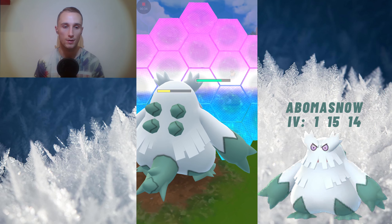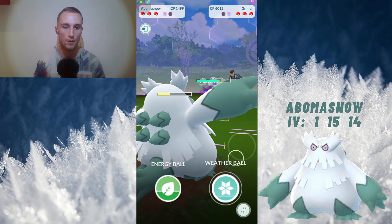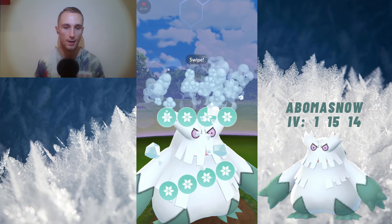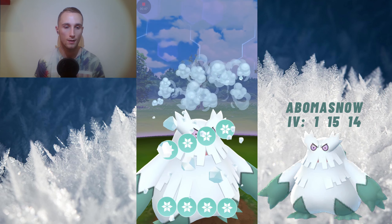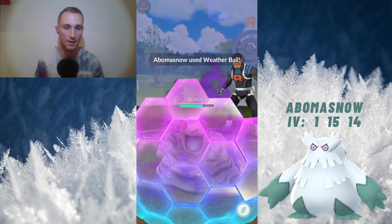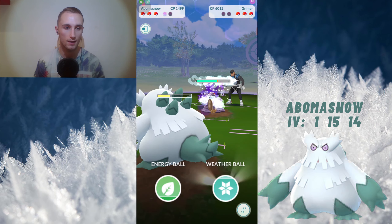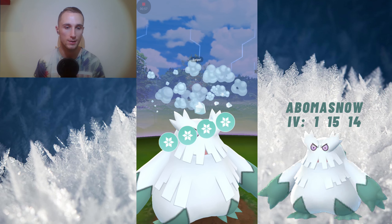We're obviously going to shield this. And now, after every charge move, we're going to hit 3 powder snows: 1, 2, 3. And there, the mud slap animation starts again, but we don't take any damage. Obviously I'm not charging up because Grimer still has a second shield. 1, 2, 3.